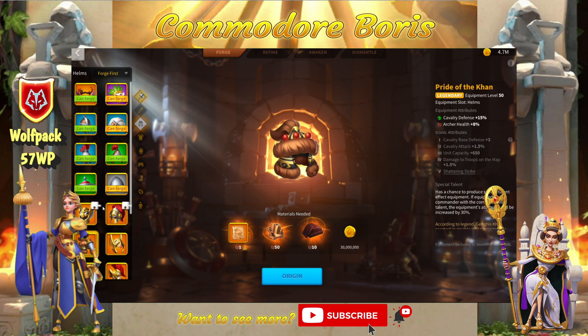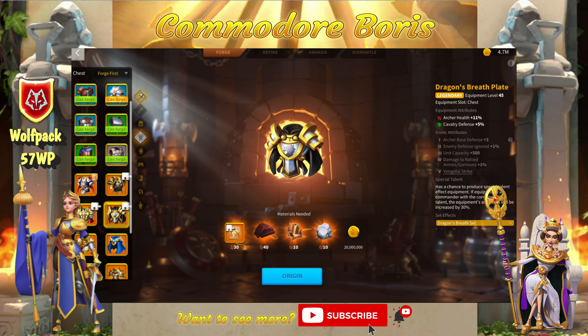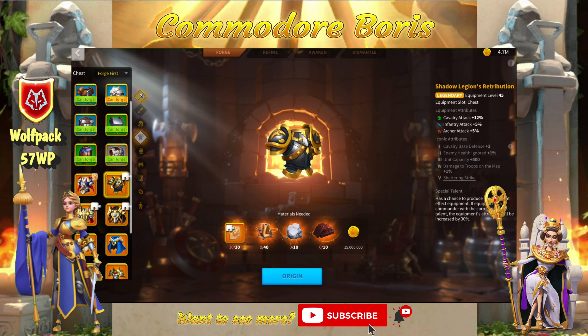For chest pieces, the Wasteland chest is one of my favorites, and the alternative Shadow Legion's Retribution is really bad overall — I don't recommend any players building it in earnest. You should keep the Wasteland chest as your first piece toward the set bonuses.